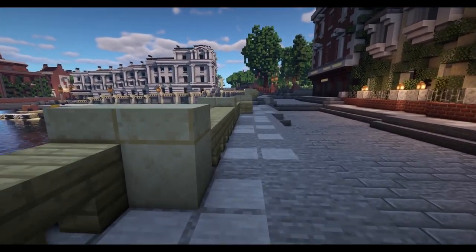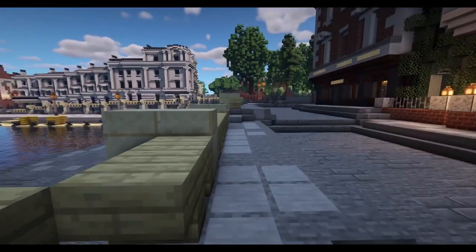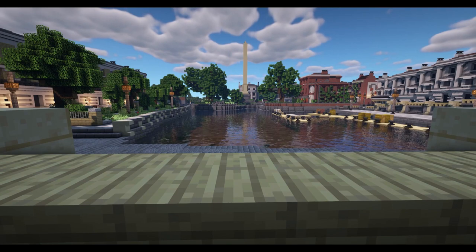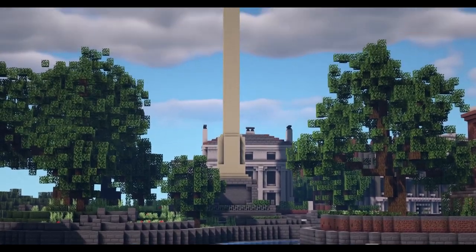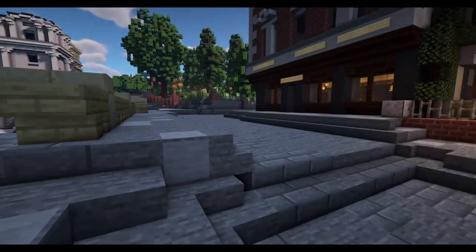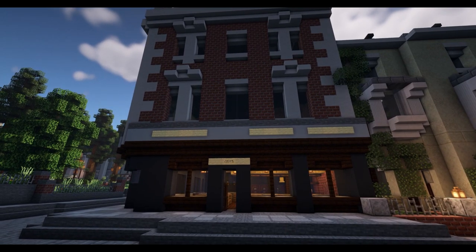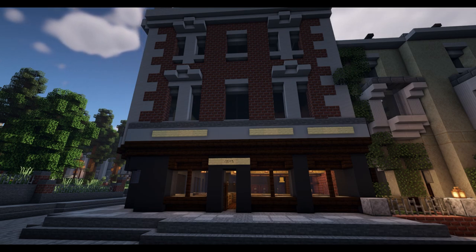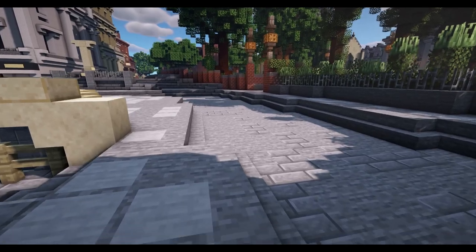This would actually be my favorite part of town if it weren't for the train station and another area we'll get to shortly. Standing up here looking across the basin towards Buckland Place, you can see the monument sitting in front of that beautiful Regency style house, and then the Imperial Hotel sweeping off down the hill. We come past another one of Walhampton's pubs - we might do a pub crawl video if you guys recommend it in the comments.